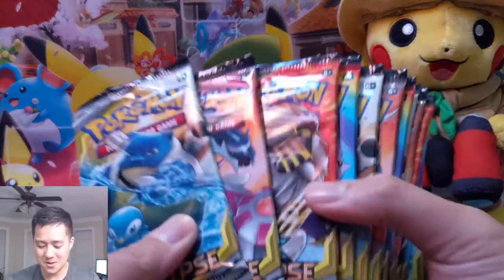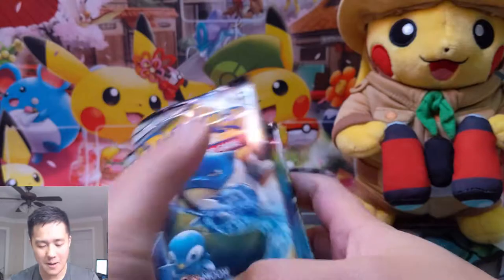I feel like we have a reasonable chance of getting that Torkoal, so we're gonna be hunting for that. But I have a question for you before we get into the opening: what are you guys interested in seeing in the next few weeks as far as openings go? We can obviously continue with the Cosmic Eclipse, but if you're more interested in Hidden Fates stuff or other sets like Burning Shadows, let me know in a comment down below. Without further ado, let's get into some more Cosmic Eclipse - we are wrapping up our booster box.